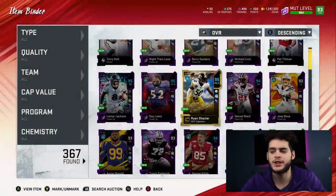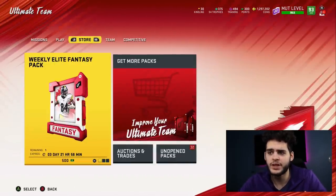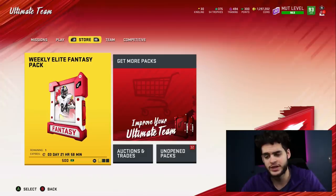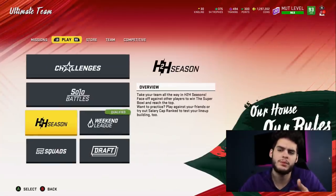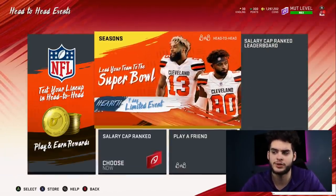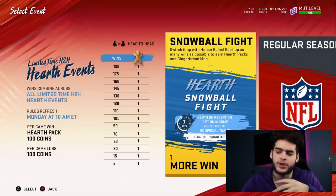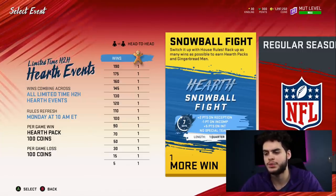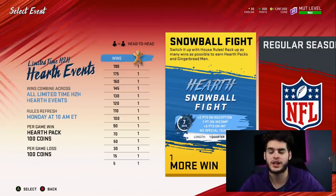Anyway, let's get into what you should be doing first. With the new currency, you definitely want to be stacking up kindling and gingerbread men. My best advice right now is probably not to spend your kindling or gingerbread men yet — I'll be doing math later going over what to use them on. The best way to build up kindling and gingerbread men is house rules, whether solo or online. You get a hearth pack per game, which I believe will contain puzzle pieces, gingerbread men, or kindling.